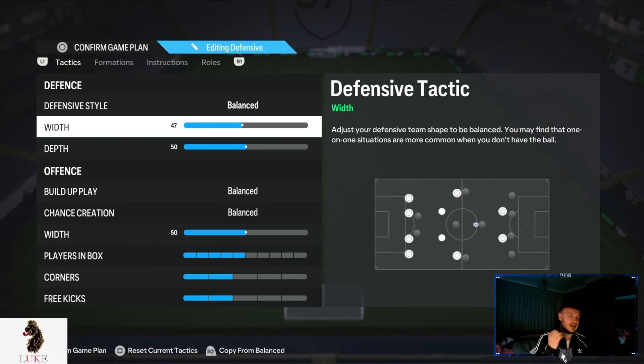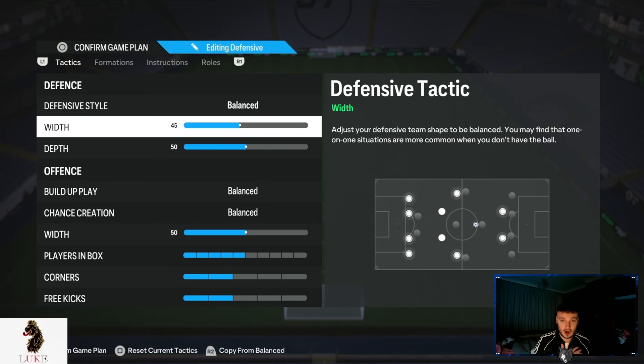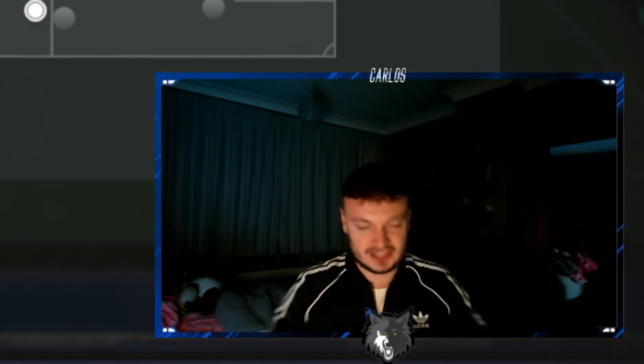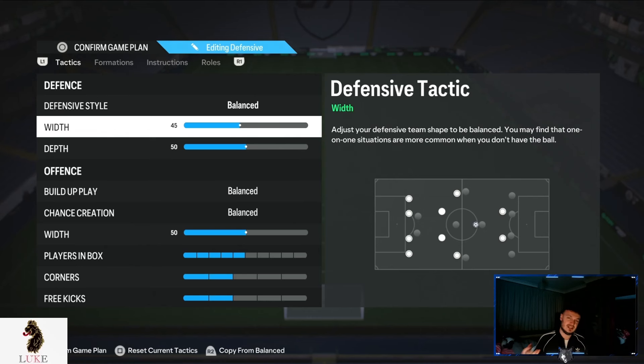For defensive width, I think you should go down to probably 45, or anywhere between 42 and 45. At this moment in time I'm using 45. You do want to be a little more narrow and compact on this latest patch, because the patch is trying to force our defensive structure out wide. So going narrower makes us more compact in the middle of the pitch. I really like 45 — we're more narrow and compact, but not so narrow that our opponent can exploit the byline. That's why I think 42 is probably the lowest I would go.